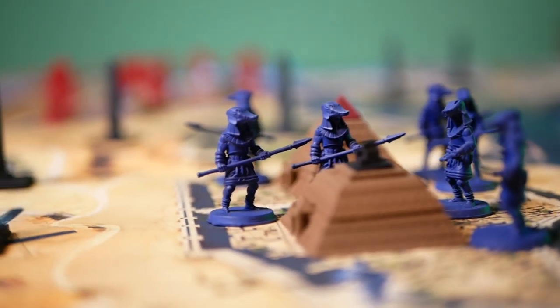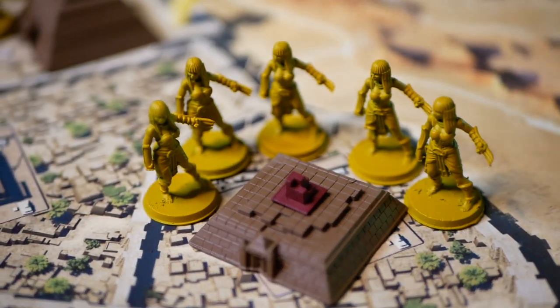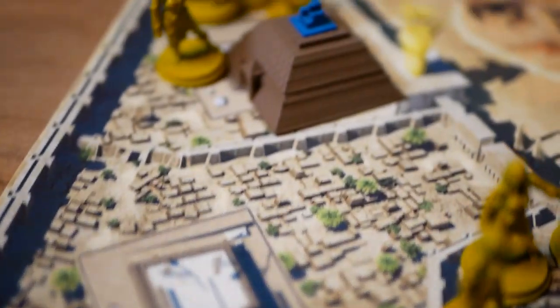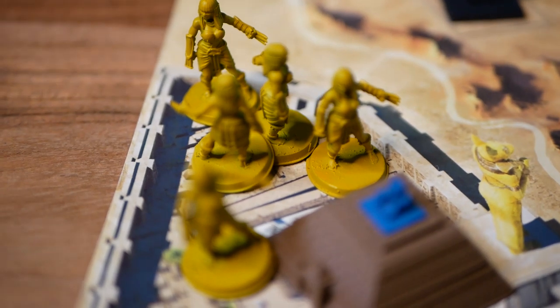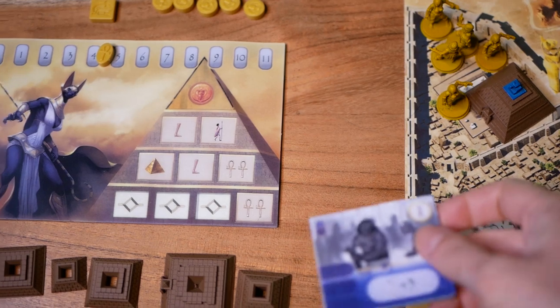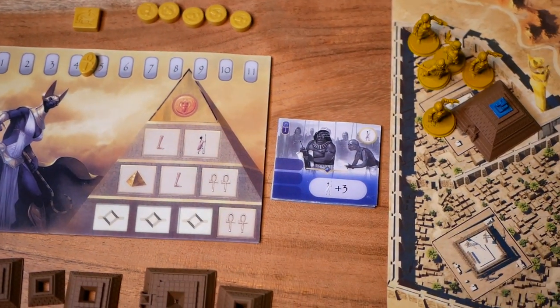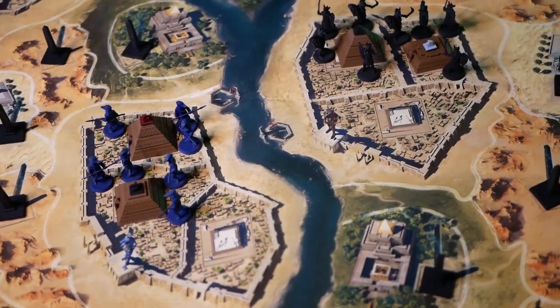The game starts with each player having chosen two districts in their city to place five units of their troops, with a total of three levels of pyramids placed from their supply, with no more than two levels into a single district. Each player then chooses a level one power tile corresponding to the color of one of their pyramids, and we are ready to start.